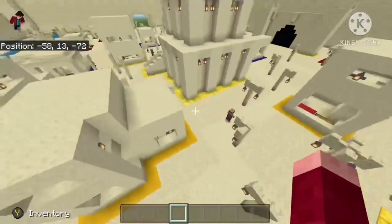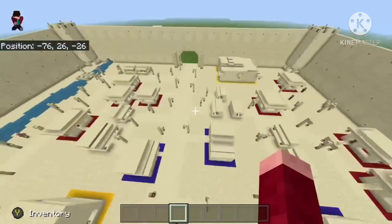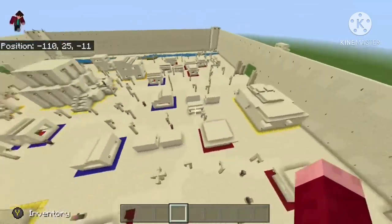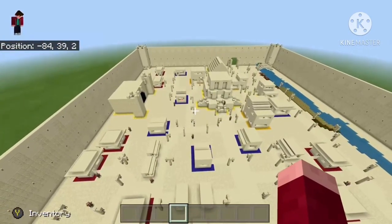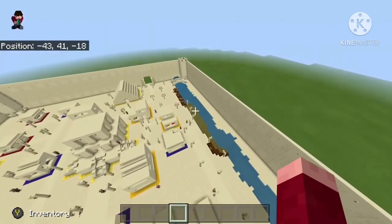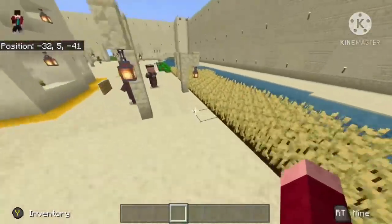We have the two-story houses which are yellow, then the blue ones — first story, middle class — and then a bunch of red ones which are the tiny houses. I also expanded the farm; I just planted them so they're not fully grown yet.